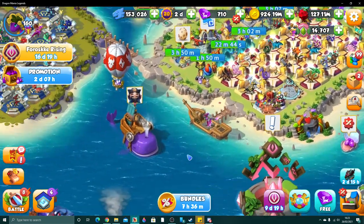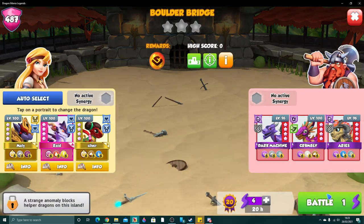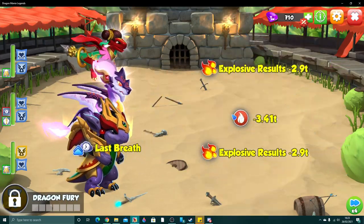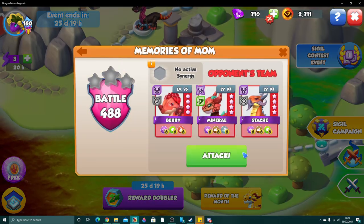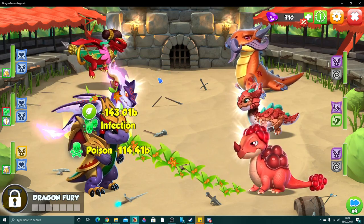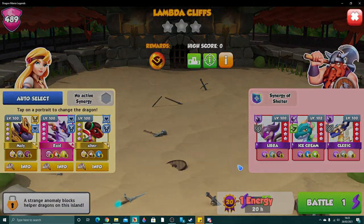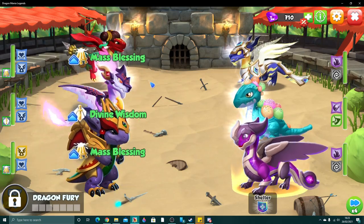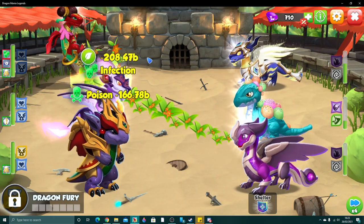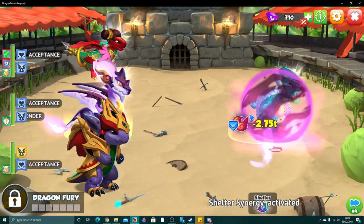We've also got sigil fights to do, so let's go do those because they'll take about 12 seconds. All of this sigil stuff — every single fight is the same thing. The enemies don't destroy me and I one-shot all of the enemies pretty much all the time. The only exception is when we come across bosses that have purity daredevil, then they can one-shot one of my dragons. But outside of that, this is just one-shot central. If you want a high score in the sigil contest you'd be jamming, but I'm not going to jam this.